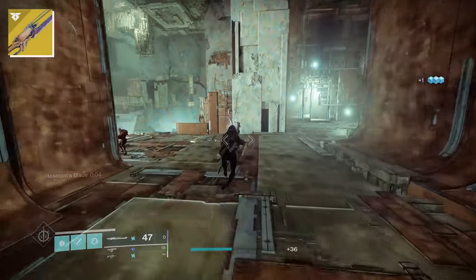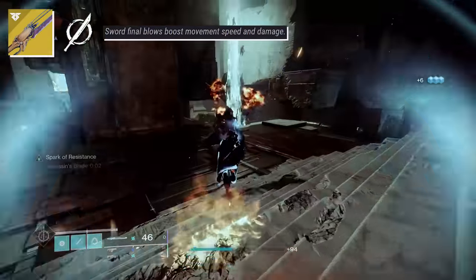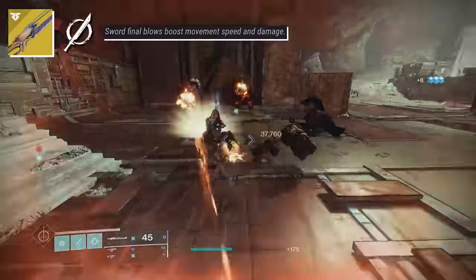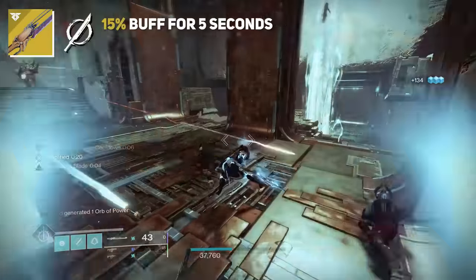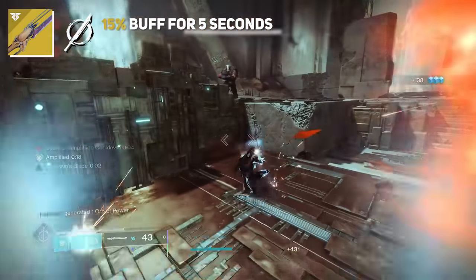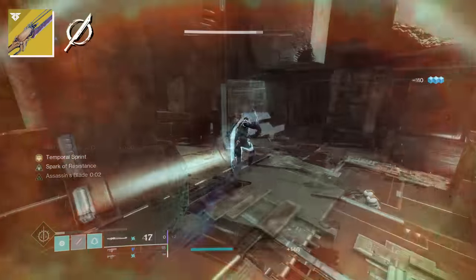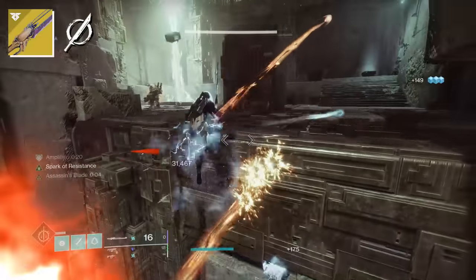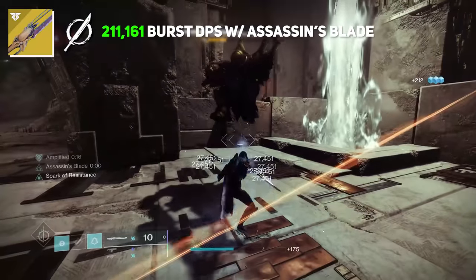It can get even higher if you proc one of Worldline's other perks, Assassin's Blade, where sword final blows boost movement speed and damage. After getting a kill with Worldline, you'll have around a five-second interval to do 15% extra damage, and yes, this does apply to both of your charged heavies. So after getting a kill on an add, we were hitting for a burst DPS value of a whopping 211,161 — that's nasty.